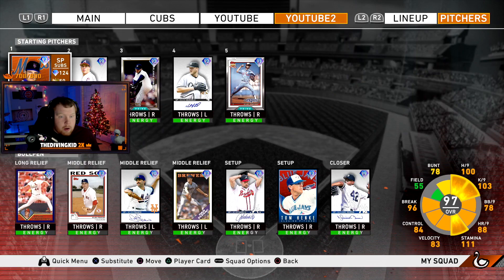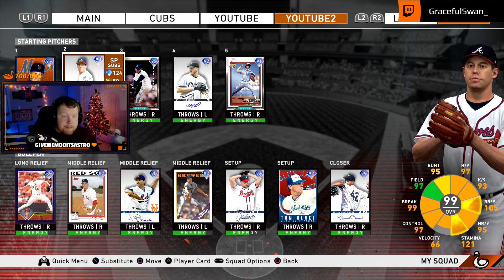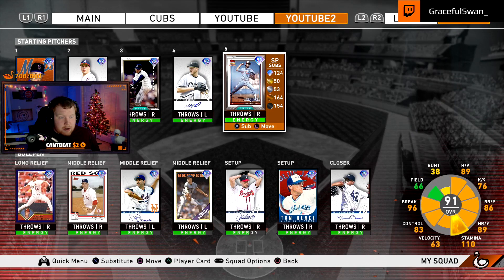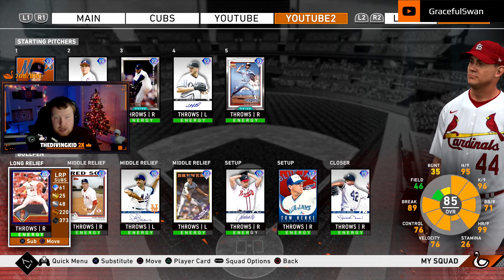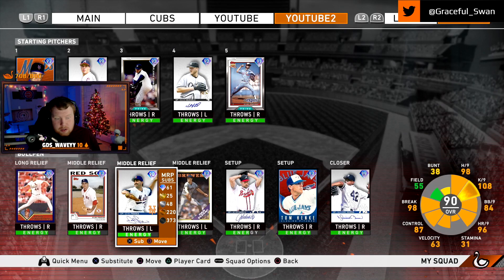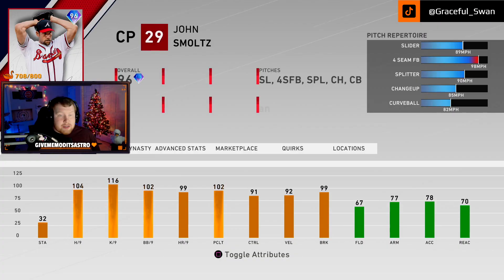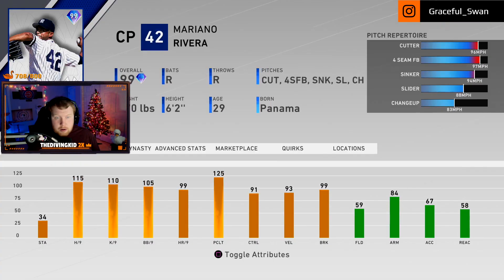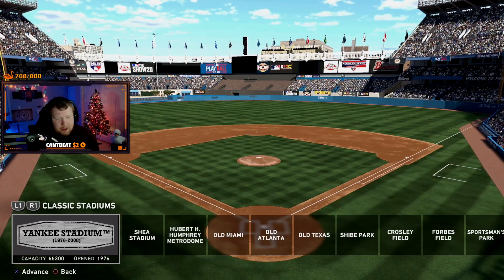We're gonna be starting out with El Duque, Orlando Hernandez. We also got Greg Maddux but he doesn't have energy. We got Mark Burley six series and Dennis Martinez. The bullpen is constructed with Jason Isringhausen, Keith Foulke, John Franco as a lefty, Dan Plesac as a lefty, the sig series closing pitcher John Smoltz, Tom Henke who I suck with, and Mariano Rivera — Enter Sandman. This is a good build, I'm excited for this.